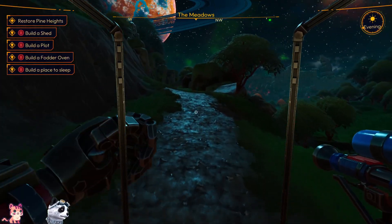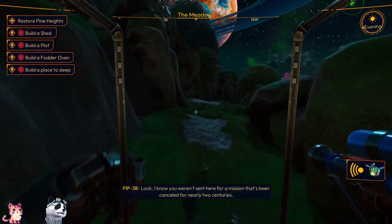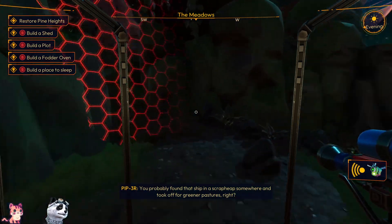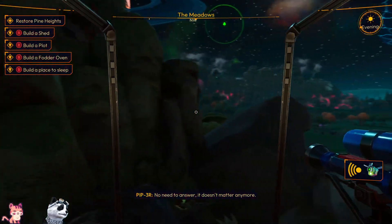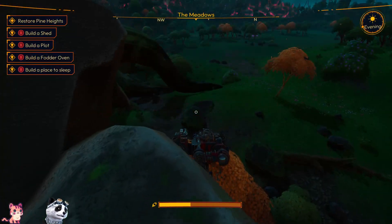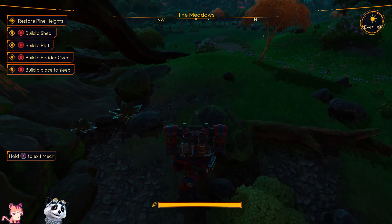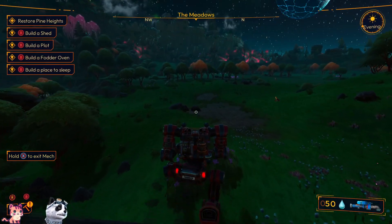We should start with cleaning the Pine Heights. You weren't sent here for a mission that's been cancelled for nearly two centuries — you probably found that ship in a scrap heap somewhere and took off for greener pastures. No need to answer. It doesn't matter anymore — I'm just happy to finally have some company. Oh! I did fall down — I didn't even think that was possible.